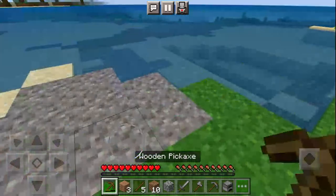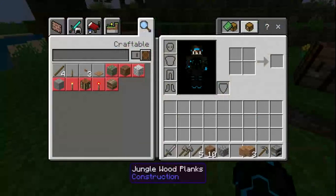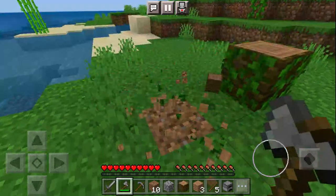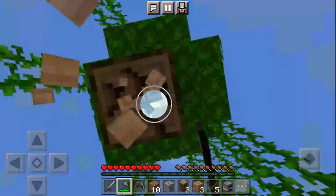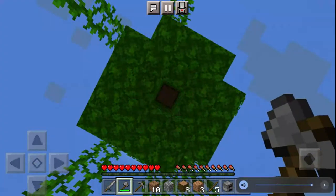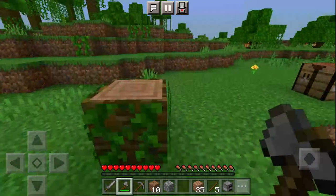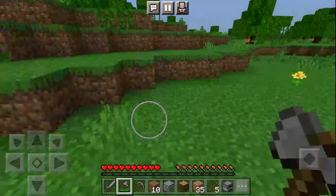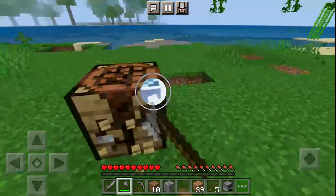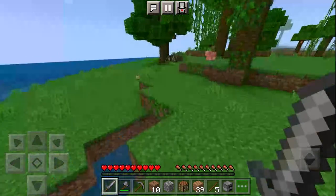I made a stone axe so I can mine wood more quickly and get a base built faster. I got 35 wood — maybe just a little bit more and that will be enough. I'm going to grab my crafting table and do a little bit of exploring. We need food — that's what we need.